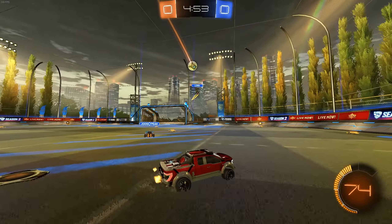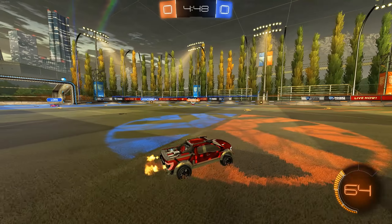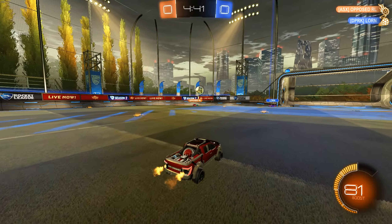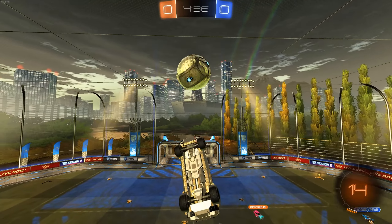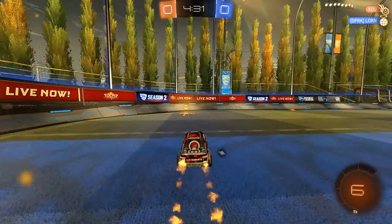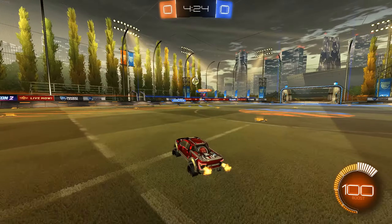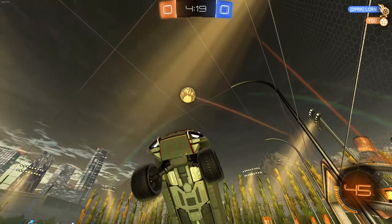Would have been good if I could have passed that but I didn't see my teammate until I already shot it. Oh that's a good fake, he has possession now. Almost a nutty flick. I'm gonna try to air dribble this - bang! What a powerful flip reset, but they somehow double commit for a ball that wasn't threatening at all, so I'll take it.